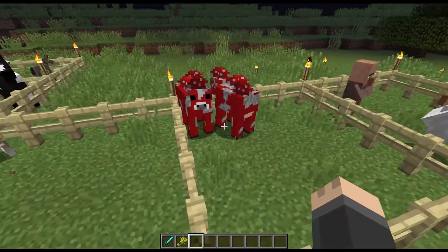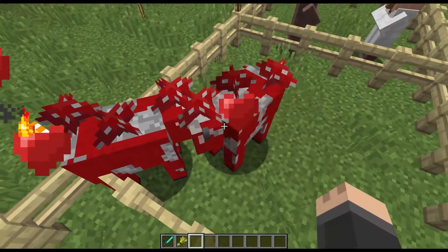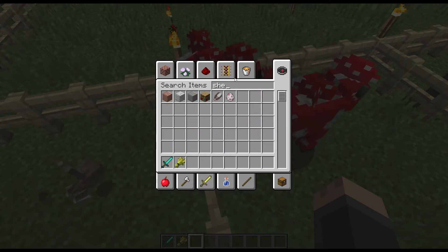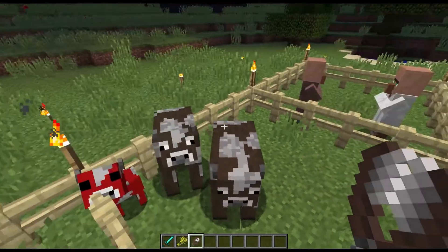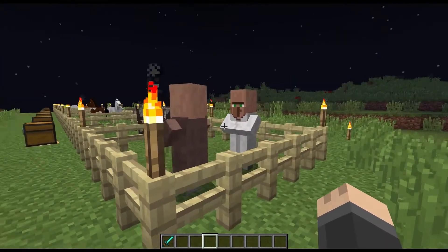Mooshrooms are just like cows — you just need wheat to breed them. Walk up and click on each one with wheat and there we go. Also, if you click on a mooshroom with a pair of shears you can turn it into a regular cow and breed it just like a normal cow.